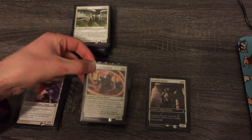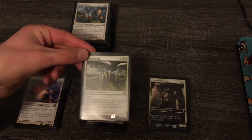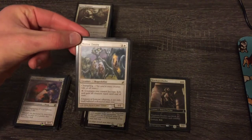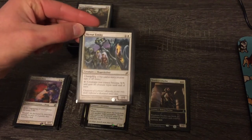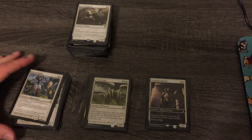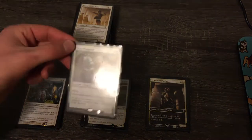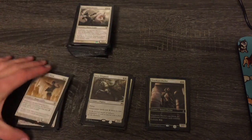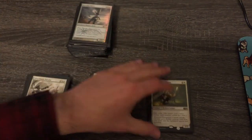Sun Scorch Champion probably goes, but I'll keep it in the maybe just in case. Flickerwisp is good but into the maybes. Mirror Entity — I think I'm going to get rid of most tribal things to streamline, but this card is still good with the buff to everything, so I'll try to keep it. Wrath of God can go — nothing too exciting. Mentor of the Meek should definitely stay. Silverblade Paladin definitely stays. Preeminent Captain can go for sure.